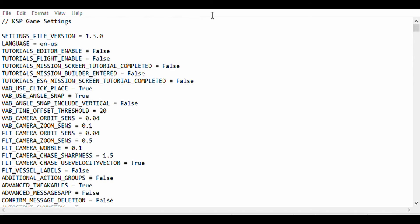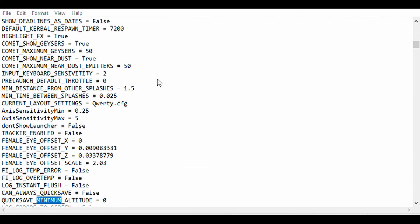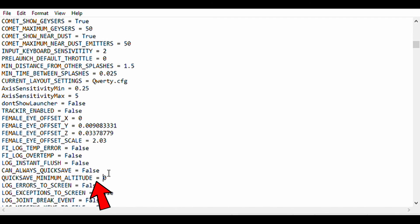If you enter the settings.cfg file located within the Kerbal Space Program folder, you should be able to see a long list of settings that can be modified. After opening these settings, if you click Ctrl+F (or Command+F on a Mac), set direction to down, and search for quicksave, you will find a section that reads minimum quicksave altitude. Set that to whatever value you want — I set it to 50, because I think that makes much more sense than 500.